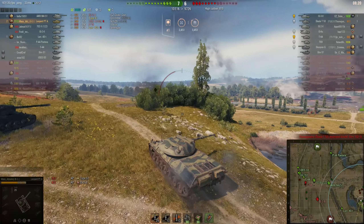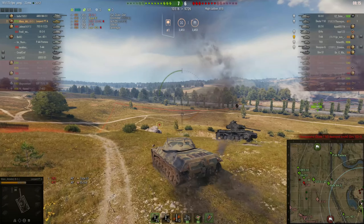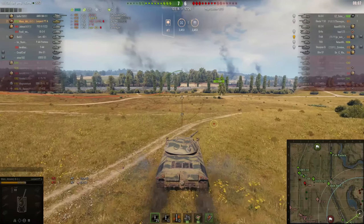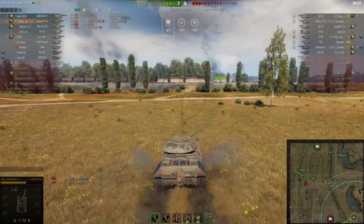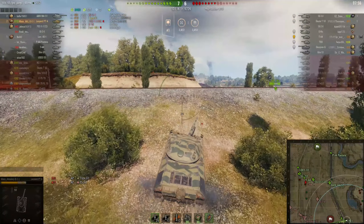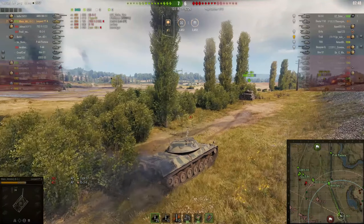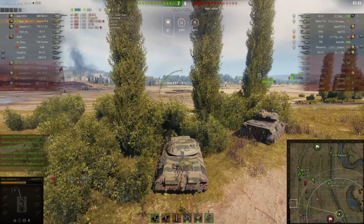Don't sit in a bush at the back of the map and camp all game — you don't have to do that when you're playing a tank that's great at sniping. Just keep the enemy at a distance; be the second line. Let your light tanks spot your targets at the beginning of the game, or let the heavy tanks plough in using their armour and support them. If you don't have anybody doing those roles, you can still spot for yourself, get some shots in, and you have the mobility to reposition. I've taken a position in this bush line, just hiding.